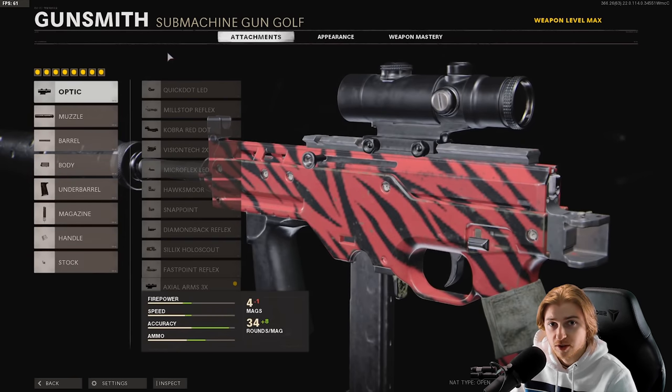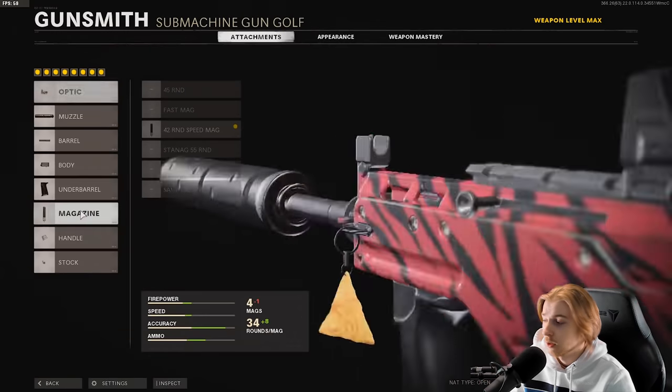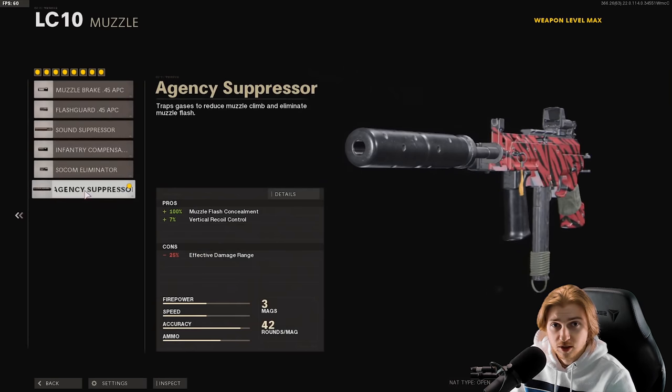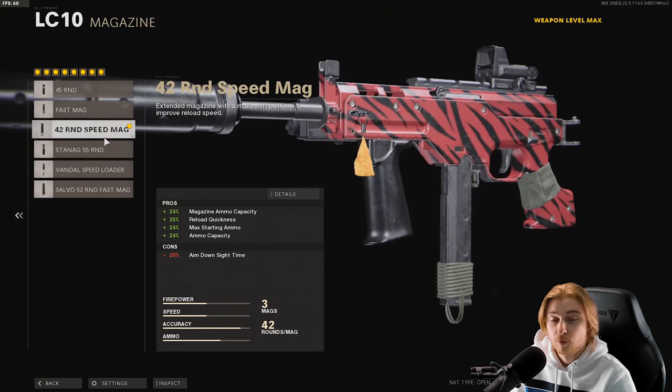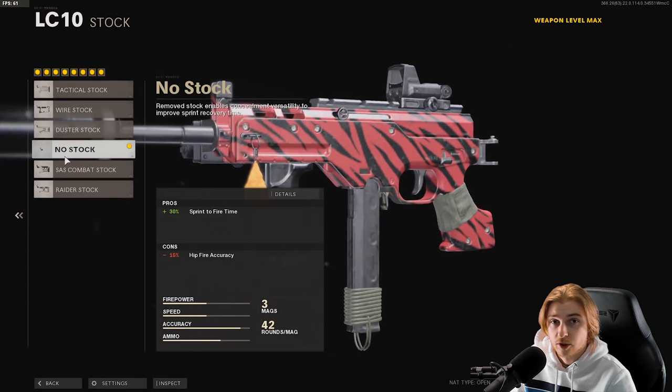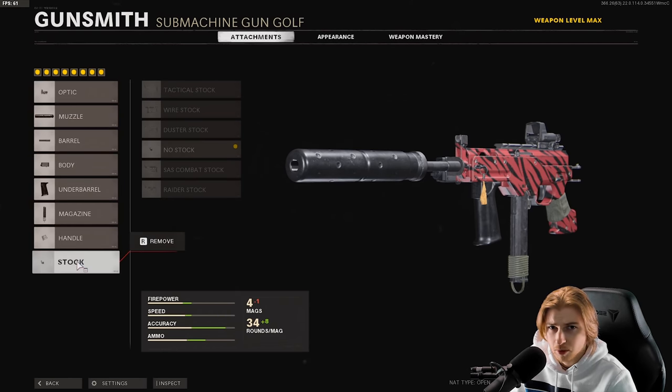Here are my attachments for the LC-10. For my optic, I had the Axial Arms on because I was doing some long shots in hardcore, but we're gonna switch this — I think we'll put on the Snap Point. We have the Agency Suppressor, Task Force barrel, SWAT 5-milliwatt laser, Field Agent Grip, 42-round speed mag, Airborne Elastic Wrap, and no stock.